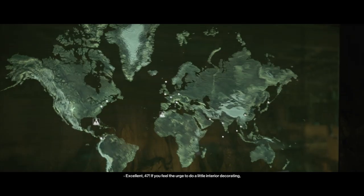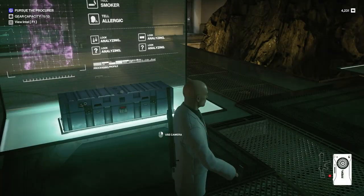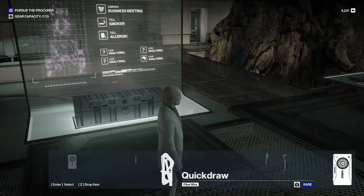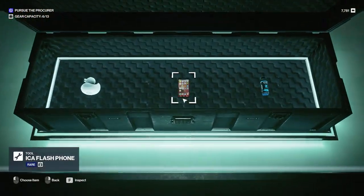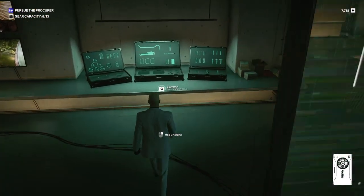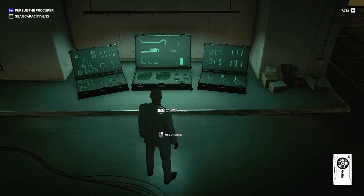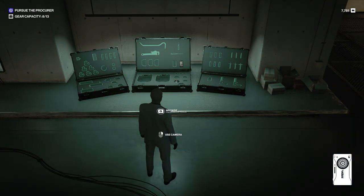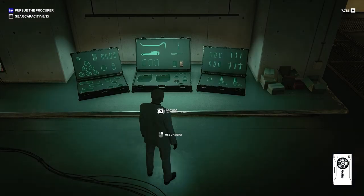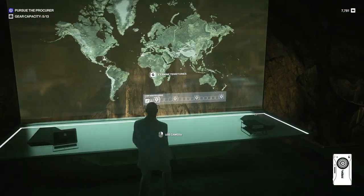Excellent, 47. If you feel the urge to do a little interior decorating, please do so. Maybe we will, Diana, maybe we will. For now we'll drop off some gear we don't need — we'll see if we've got a lockpick. No. Flashphone, but we'll take it, because as previously mentioned, that's going to help fill up the slots in this middle briefcase, which will allow us to get to our lockpick quicker. We've now got the crowbar and the wrench back — both useful tools. I think we've got time for one more mission today.